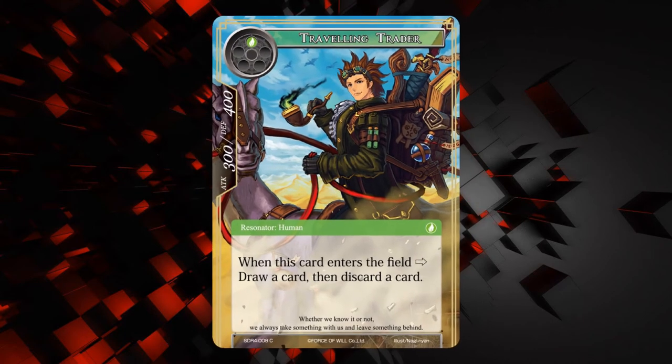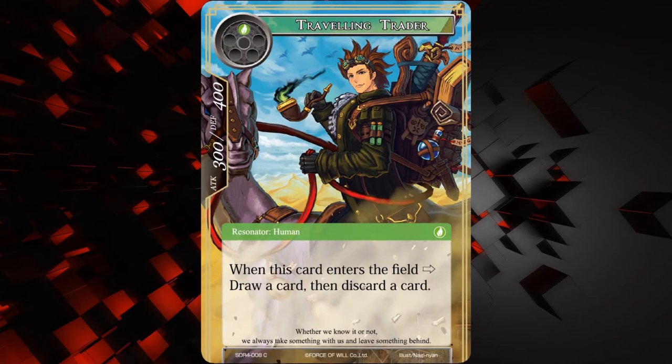We have Traveling Traitor — he's a 300/400 for one wind, Resonator Human. When this card enters the field, draw a card, then discard a card. It's pretty good for reanimator-style decks, and possibly stocking up on your elementals in your graveyard so you can remove them from the game. Also, I like the flavor — look at his backpack, he's got a potion, a doll, something that looks like a bomb and a sword. There's a lot of strong Zelda references here. I think this card's actually pretty good — thumbs up for the Traveling Traitor.